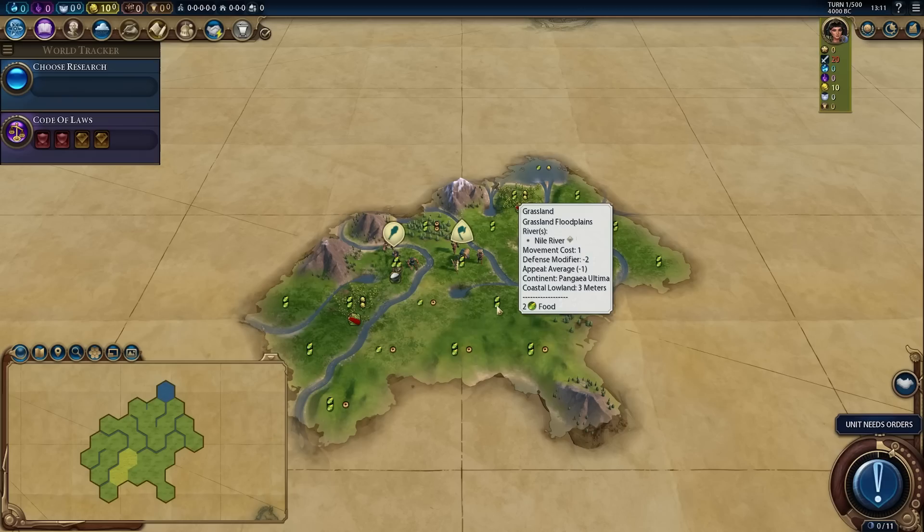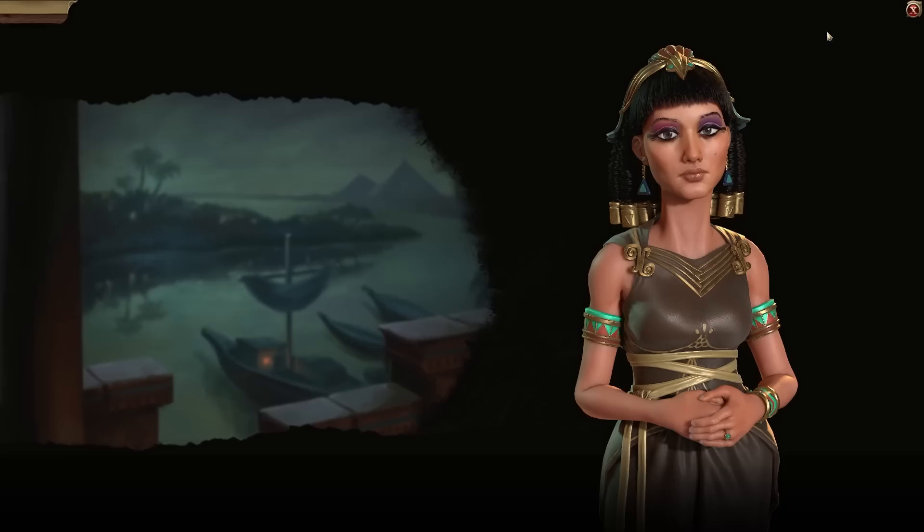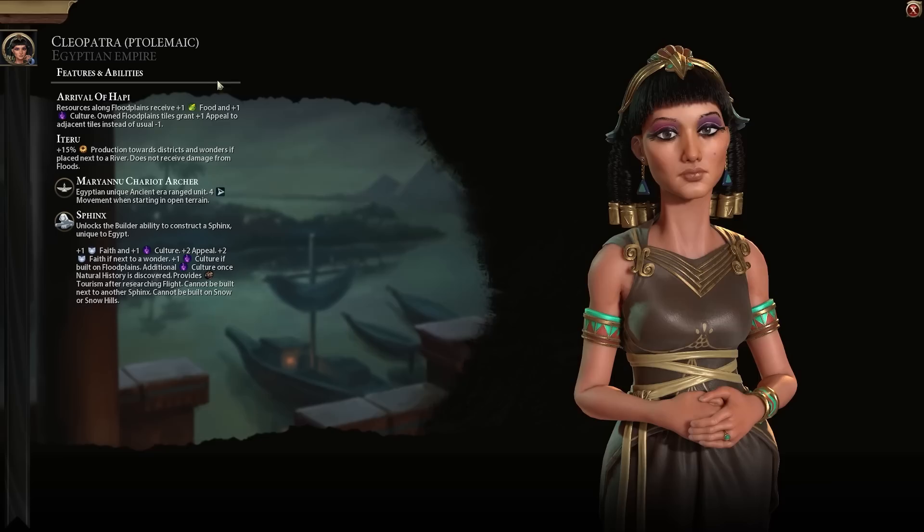Hey Spuddies, Potato McWhiskey here and welcome to Civilization 6 as Egypt, particularly Ptolemaic Egypt, who gets plus one food and plus one culture for resources along floodplains. She also gets plus one appeal to all adjacent floodplains and adjacent tiles, which is very nice. She also has the standard Egypt bonuses of Iteru — extra wonder production — the Marieniu Chariot Archer, and the Sphinx.